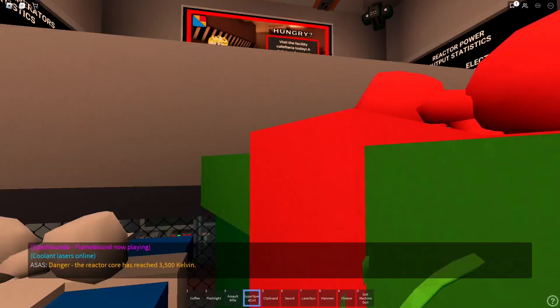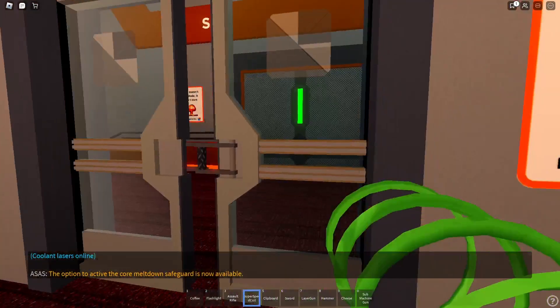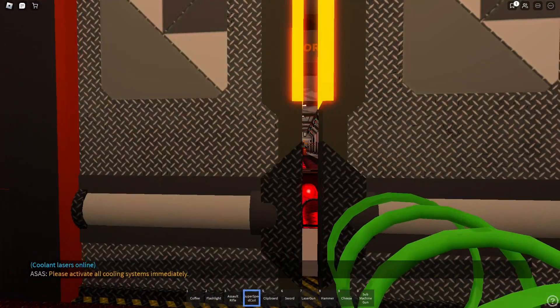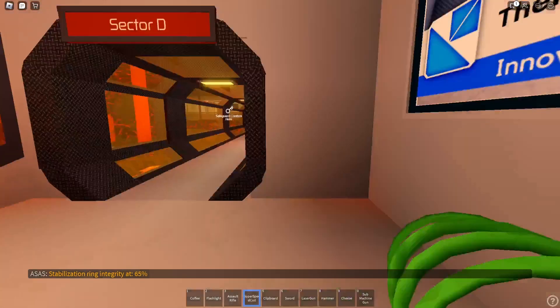The reactor core has reached 3,500 Kelvin. The option to activate the core meltdown safeguards is now available. Let's go, let's go. Please activate cooling systems immediately. Stabilization ring integrity at 65%.